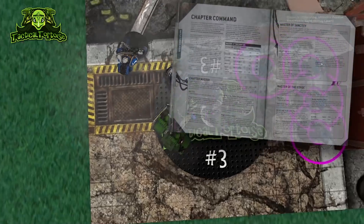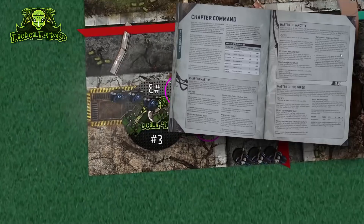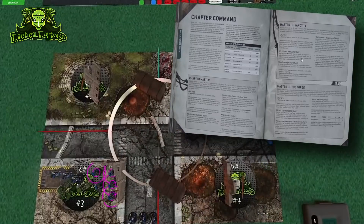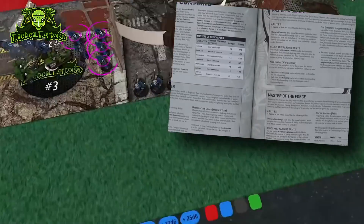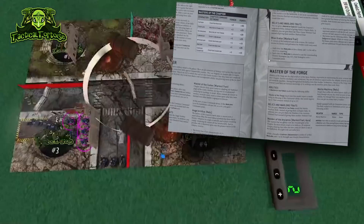First up, we have Chapter Command. These are awesome upgrades that let you spend some points to give additional abilities to your characters. They represent the upper echelons of the command structure of the chapter, and you get access to extra warlord traits and things. They're really crucial to the power level of some really powerful characters like Masters of Sanctity and Chapter Masters.